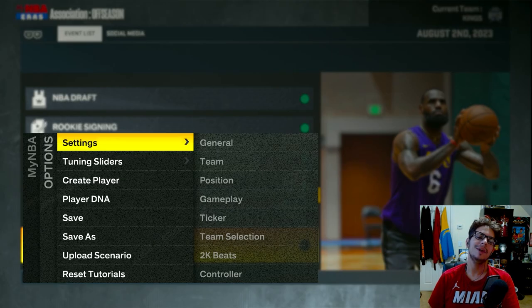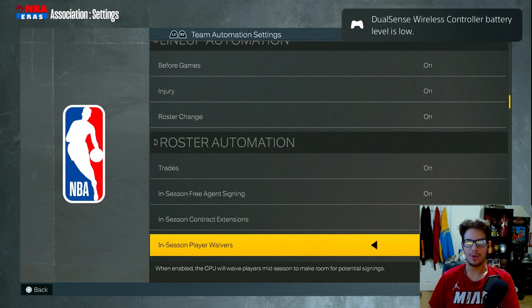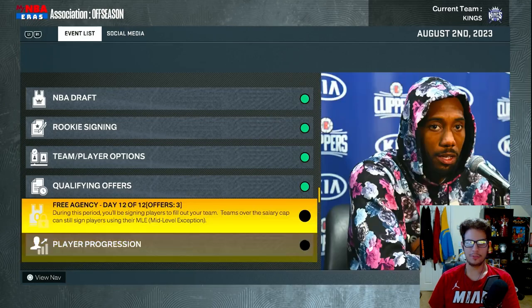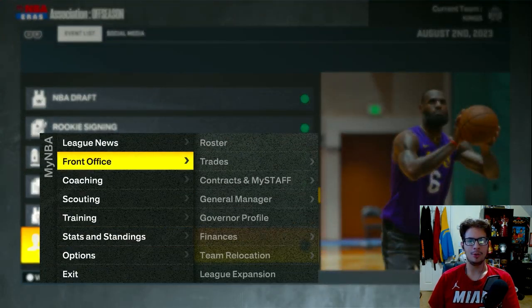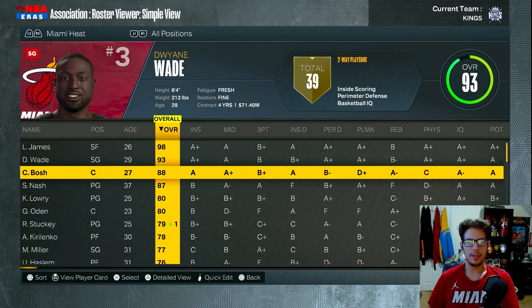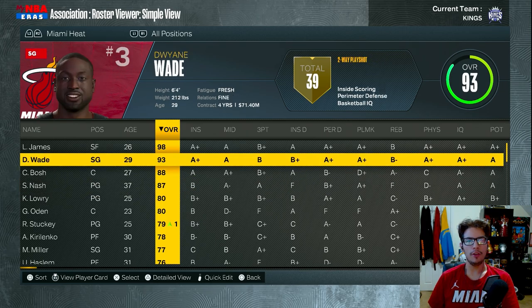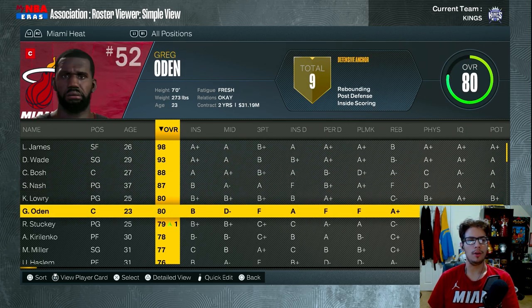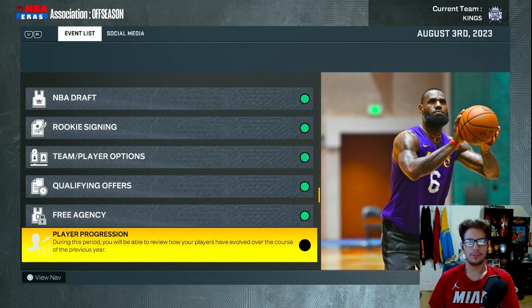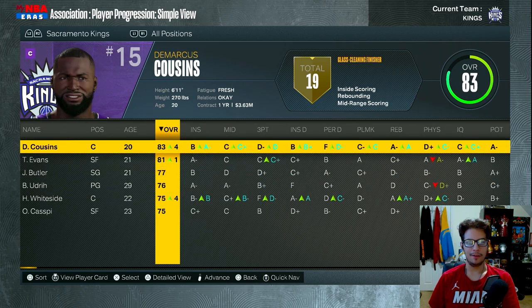I didn't have auto-sign on - that's why we didn't sign a single person. Not much I can do about it now - I kind of screwed us over. Looking at the Heat: LeBron, D-Wade, Chris Bosh all on the same four-year, 70 million dollar contracts, plus Nash and Lowry as highest-paid. There's no stopping that team. The Mavericks have Dirk and Tim Duncan. We have no one on the roster because of my mistake.